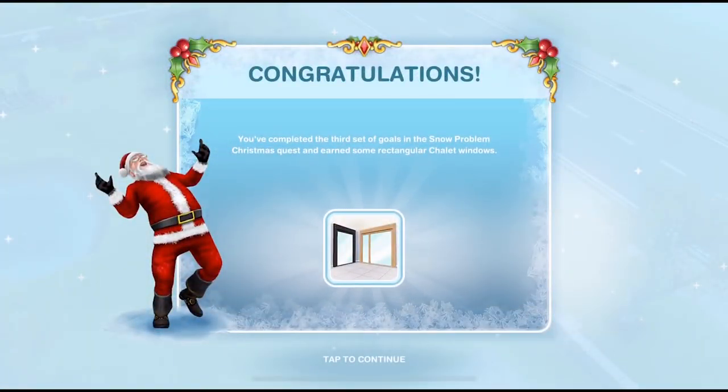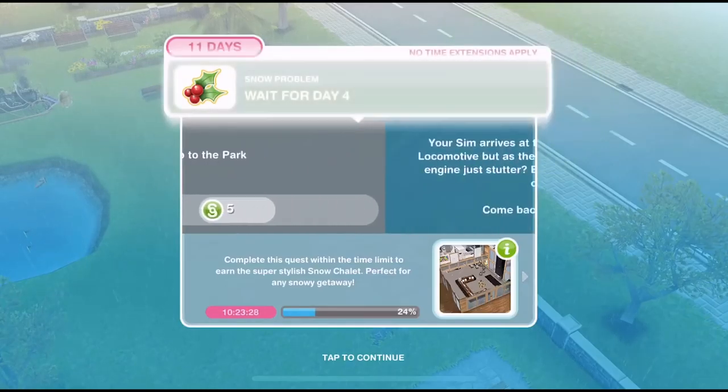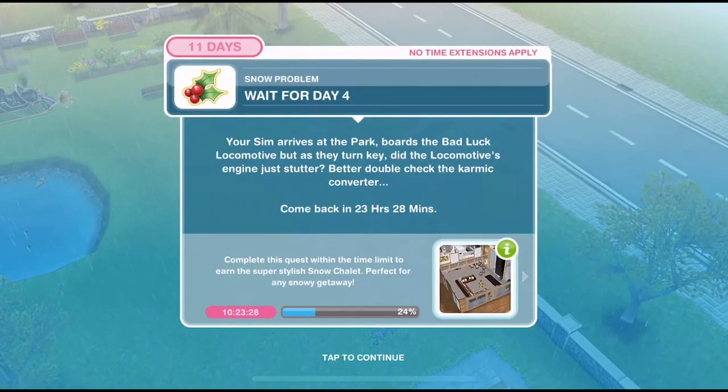Congratulations, you've completed the third set of goals in the Snow Problem Christmas quest and earned some rectangular chalet windows. Task complete on that — now we need to wait for day four.